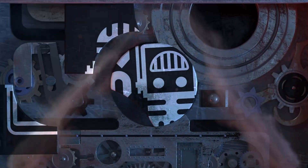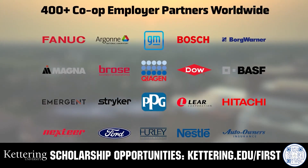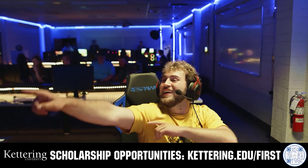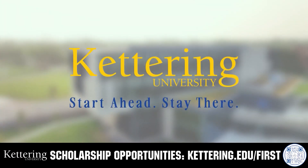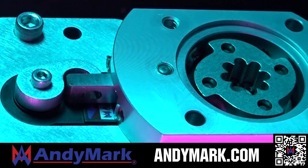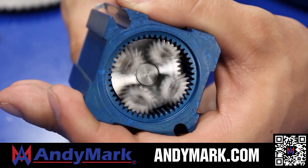This video on Fun is brought to you by viewers like you and also in partnership with the following. For over 100 years, Kettering University has offered a better education because from day one that education has been built on hands-on co-op learning. Kettering's impressive alumni network includes founders, presidents, CEOs, and front runners who have a reputation for transforming industries with their resolute leadership. Apply today at Kettering.edu/first. Andy Mark provides superior service with the reliability that teams expect. Check out their sport gearbox and ratchet sport options, their tried and true compliant wheels used by teams all over the world. From mechanical and electrical products to tools and hardware, head on over to AndyMark.com for your one-stop shop of high quality and affordable solutions.